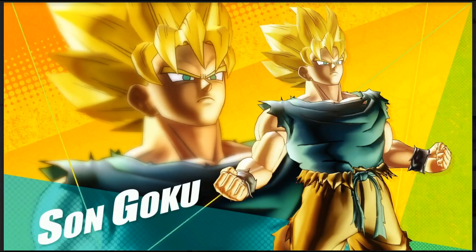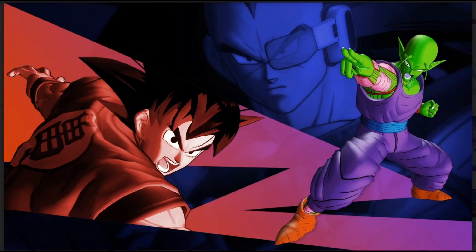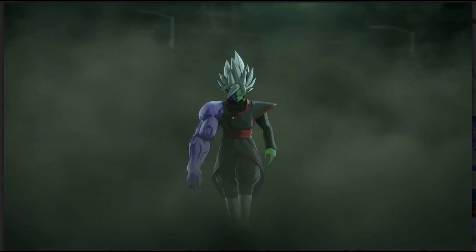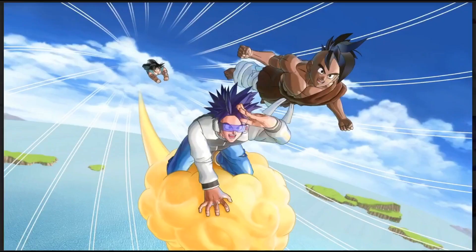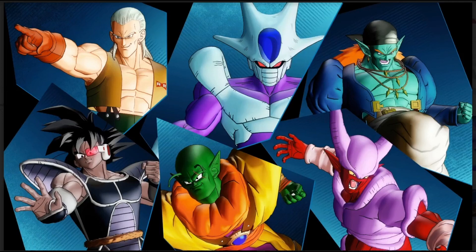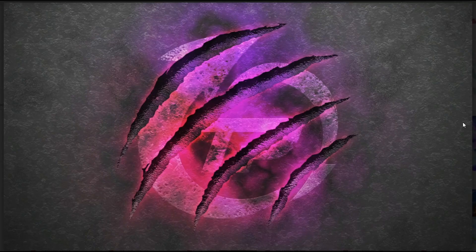We've seen this one already — there's a version of this one just in a different color. The Goku SSJ one — I like this, that's nice. That's sick right there! The Frieza Saga one — oh man, Merged Zamasu actually looks... I know that's a story image but the shot they got, man — look at that, look at the aura with the sword going through them. That looks dope, that's nice. A lot of these loading screens are really really cool.